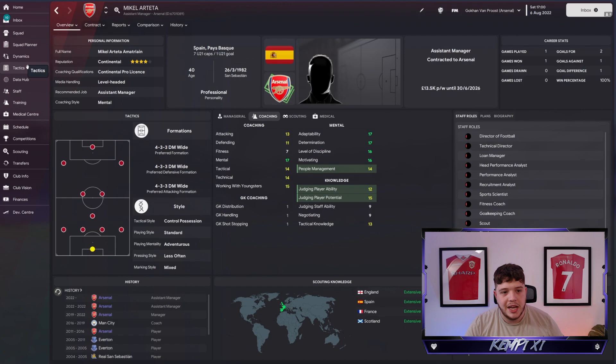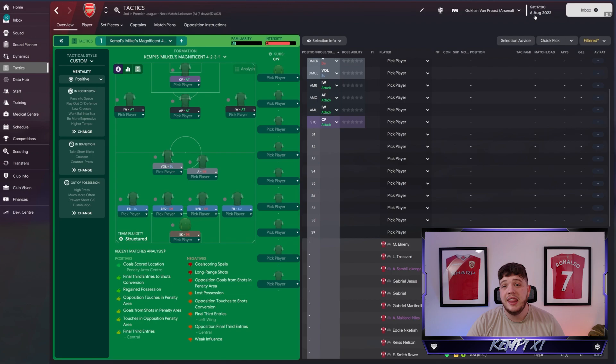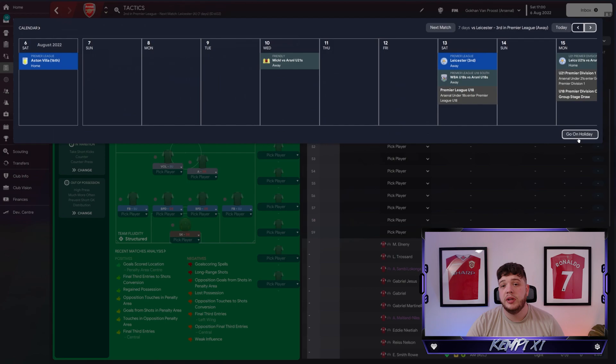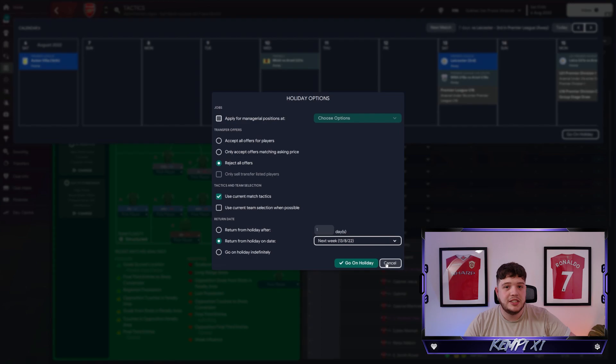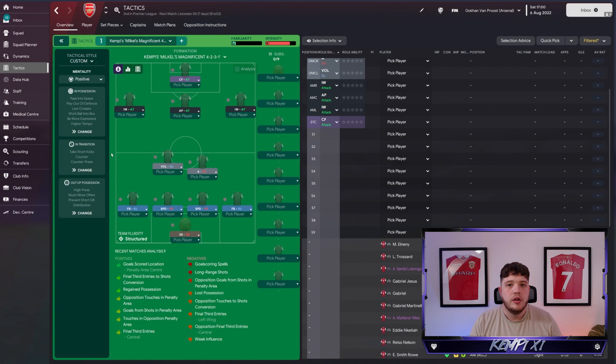Now for tactics: if you want to lock in a tactic of your own, load the tactic in and when you go on holiday for those games, make sure you have 'use current match tactics' ticked and the gaffer will use the tactics you've put in place. That takes a little bit away from the manager doing their own thing, but if you've made a recreation of a real-life manager and FM hasn't quite got it right - or you're testing a tactic - you can play in this way. It opens up a whole new way of playing FM.